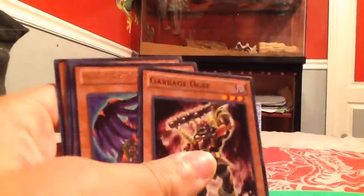Ooh, I needed a Garbage Ogre. Ooh, what is that called? Raldig Beast Twin-Headed Eagle — Rare. Valkyria Knight — Ultra Rare. The Big Cattle Drive Spell Card. X-I-D Dimension Splash.